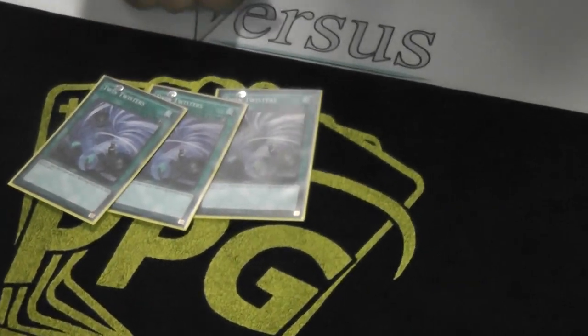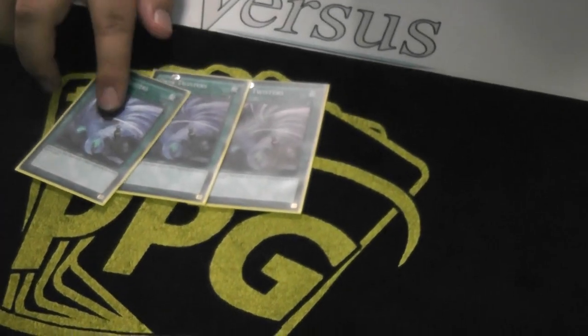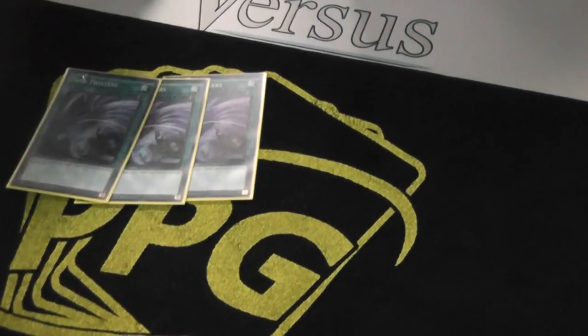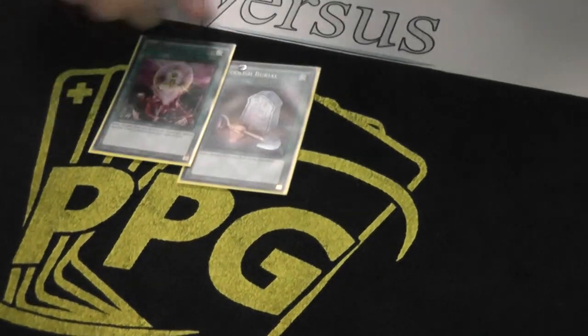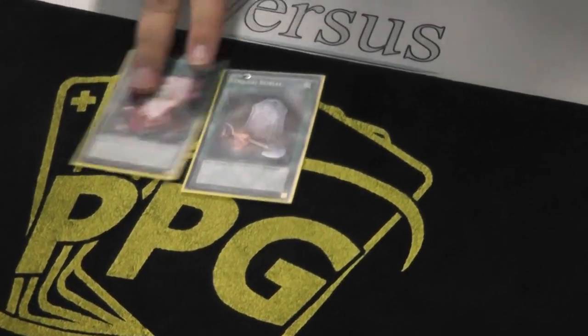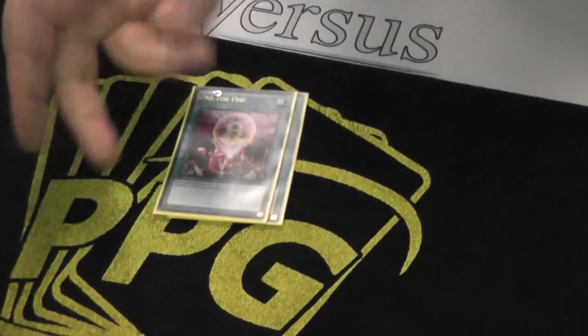Three Twisters — another best card. It helps you win going second a lot, and you have a lot of free pitches for it in this deck. Sometimes it even lets you pitch a Rhino in your hand that would have been dead if you have two Rhinos. Then Foolish, One for One — these are the only other spells. They're basically just monsters — the whole deck is almost monsters except Twister and the hand traps.